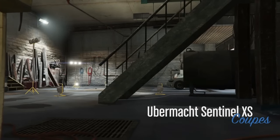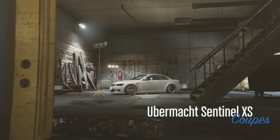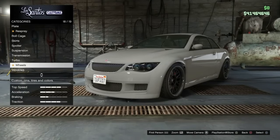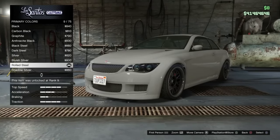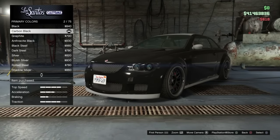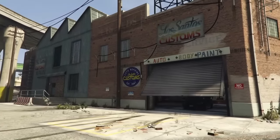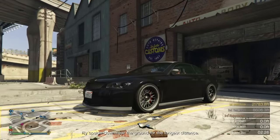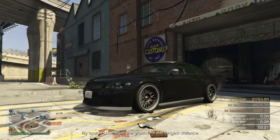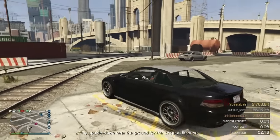Jump in, hit right on the d-pad, press accelerator R2 on PS4 and touch right on the d-pad. That time it showed the cutscene so we missed the hyper jump, but we're in anyway. Just want to change the color because we're still testing. Changing the color also changes the number plate which makes the car unique. There we go — we've got our first duplicate confirmed. That's brilliant.